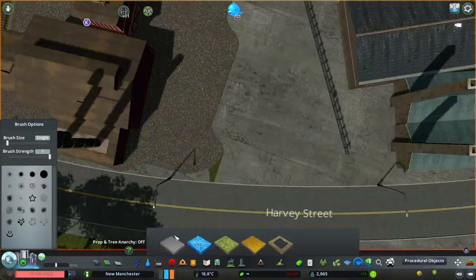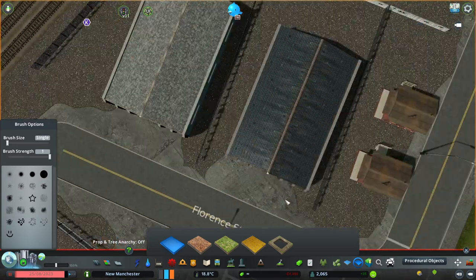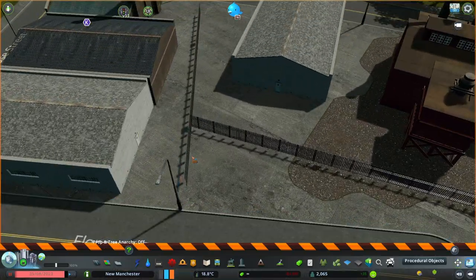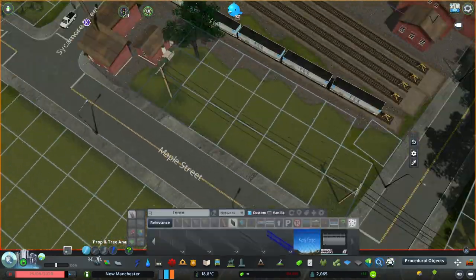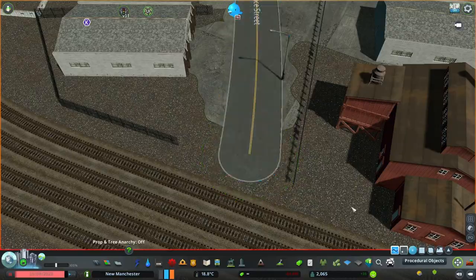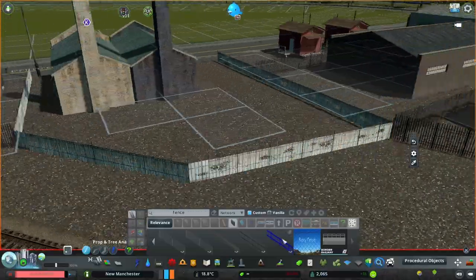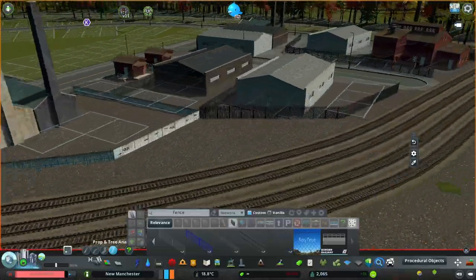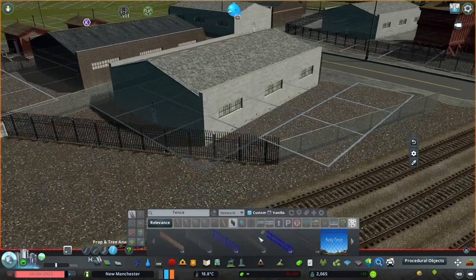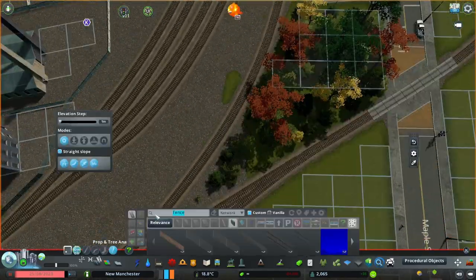I'm adding fences so it looks better and there are borders between each company or between each building and its area. I was thinking about fencing in the rail yard but it doesn't look that great so I added it on only one side. I changed the fences to the rusty fence so it looks more interesting and old.